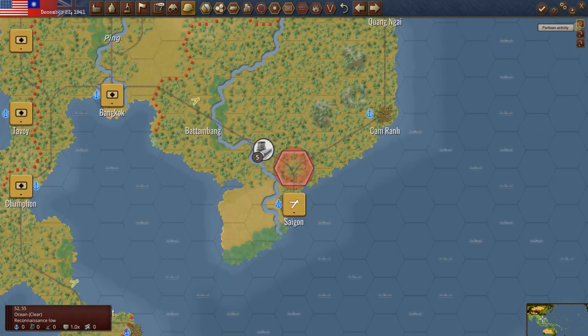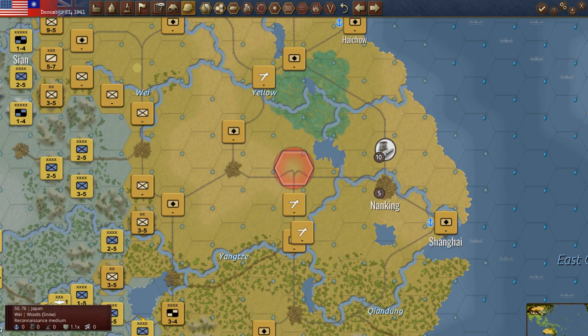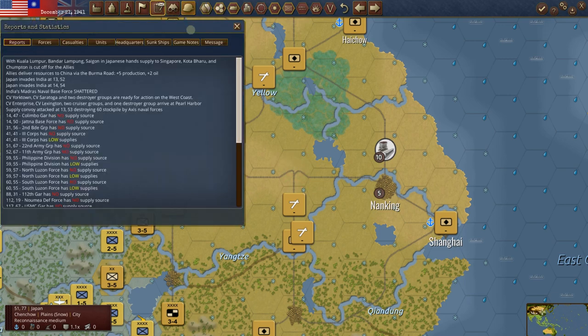He did take Madras, and we've got some partisans. Let's go read the turn report. With Kuala Lumpur, Bandar Lumpur, and Saigon in Japanese hands, supply to Singapore, Kota Baru, and Chumpton is cut off for the Allies. This is to recreate what happened historically.